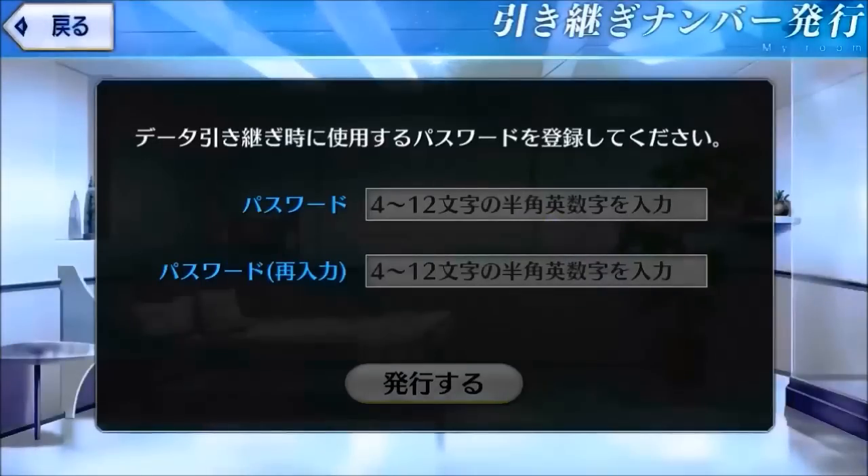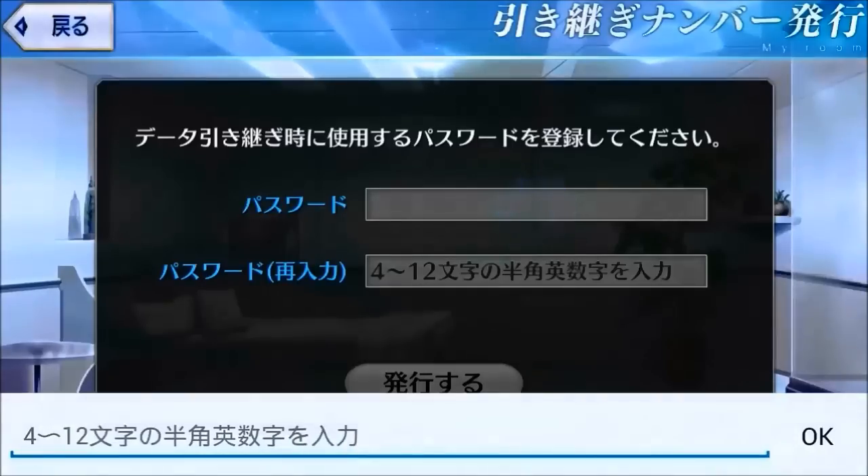When you are in, do what you see. Here is where you set up your password. The first box is the password itself, and the second box is to confirm the password. Now let's complete both.